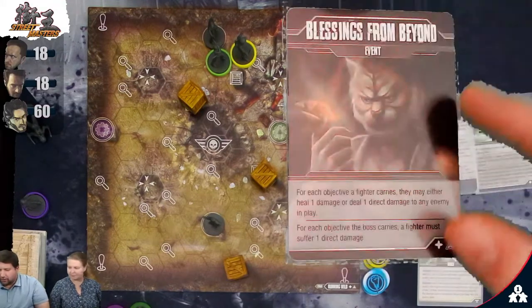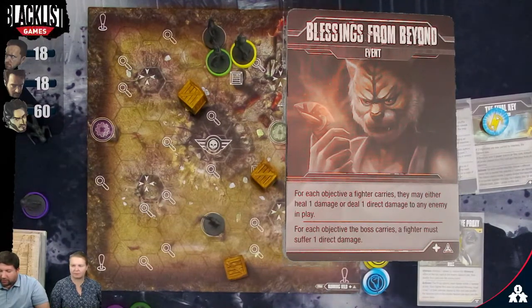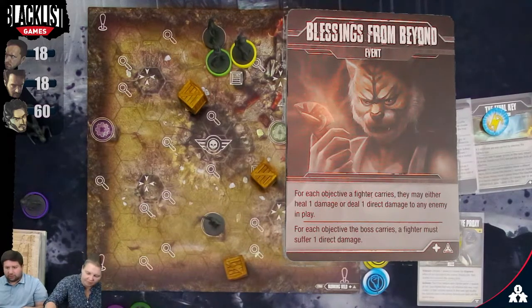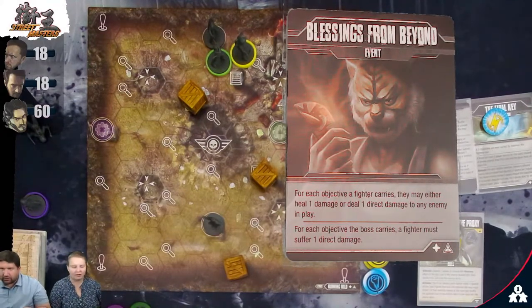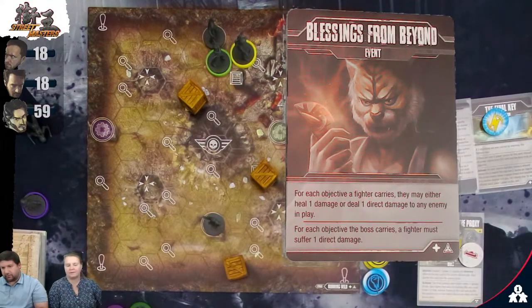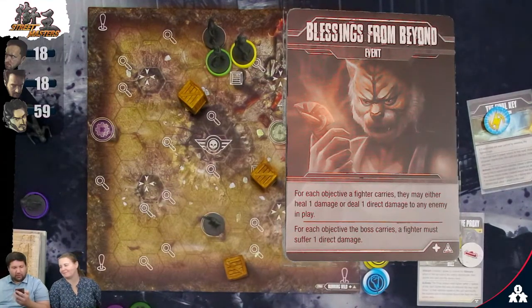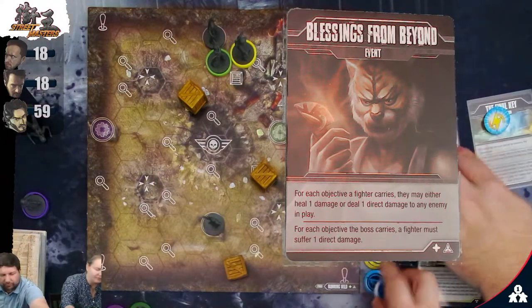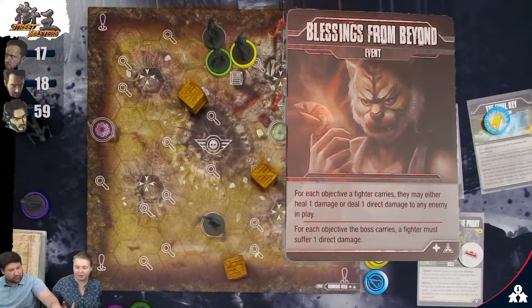Stage card: Blessings from Beyond. For each objective a fighter carries, they may either heal one damage or deal one direct damage to any enemy in play. For each objective the boss carries, a fighter must suffer one direct damage. Kim carries one objective, so she deals one direct damage to the Proxy — he drops to 59. But since Kim carries an objective and suffers damage, she must discard a defense token. Each time a figure carrying an objective token suffers any damage, they must discard one defense token.